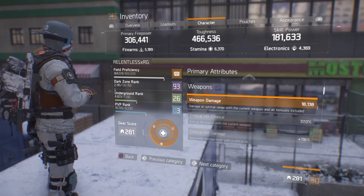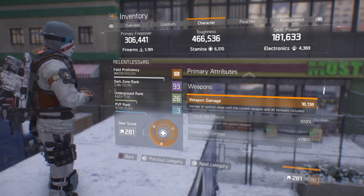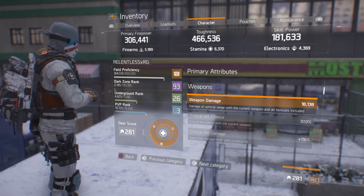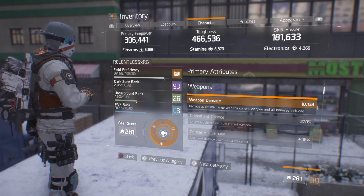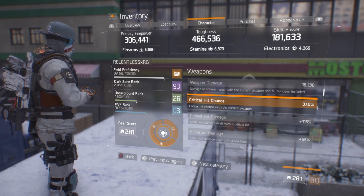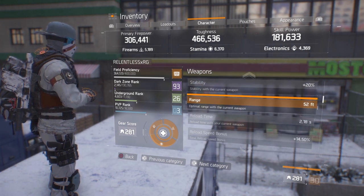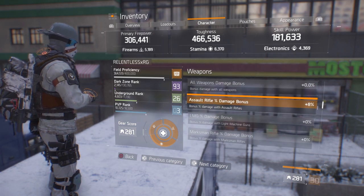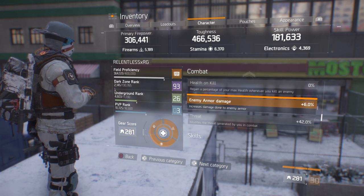37% and 116 crit damage — that's kind of low because the crit chance and crit damage that can be put on your holster and knee pads are going toward skill haste and skill power instead. But you're going to make up for it when you hit your pulse — your crit chance will be maxed out and your crit damage will be anywhere between 140 to 150. Headshot damage is at 55%. Assault rifle damage is plus 8%, SMG damage is plus 20%, damage to elites is 9%, 6% enemy armor damage.